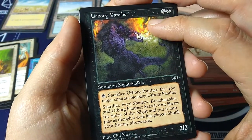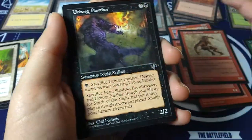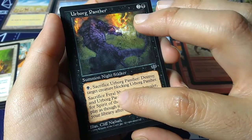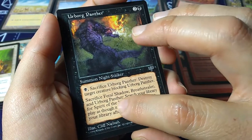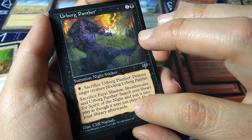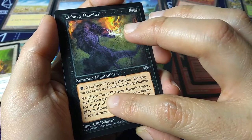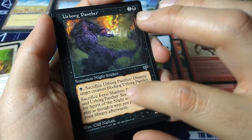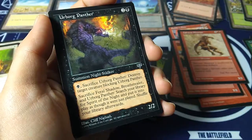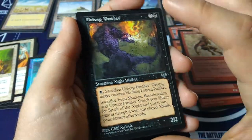Urborg Panther — two and a black, summon night stalker, 2-2. Black mana and sack the panther: destroy target creature blocking Urborg Panther. But here's the interesting part: sacrifice Feral Shadow, Breath Stealer, and Urborg Panther — search your library for Spirit of the Night and put it into play, then shuffle. So it's a combo — you need all three creatures, then you can bring in Spirit of the Night, which has a huge casting cost. Cliff Nielsen art.